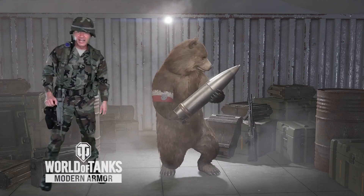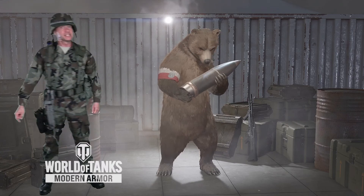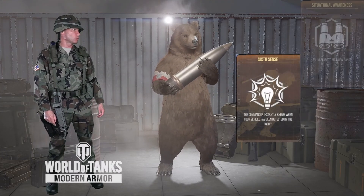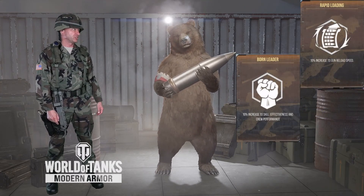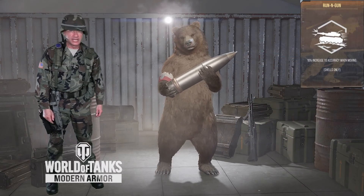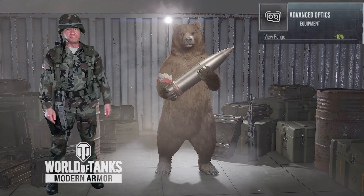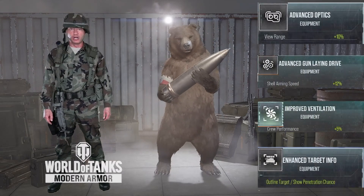We have Boy Tech as our commander — a sleepy bear — and he has 8 skills: 6th Sense, Situational Awareness, Camo Expert, Born Leader, Rapid Loading, Steady Aim, Running Gun, and Snapshot. The equipment he put on the tank is optics, advanced gun rammer, vents, and enhanced targeting information.